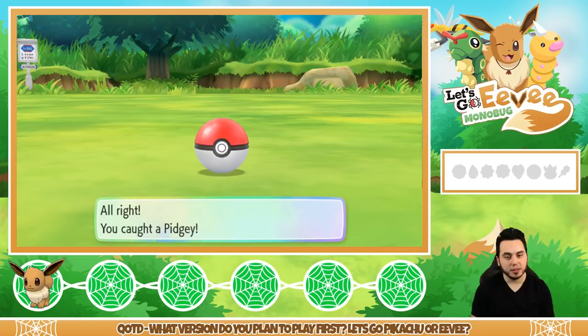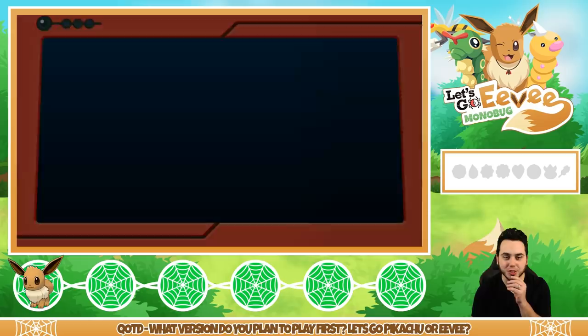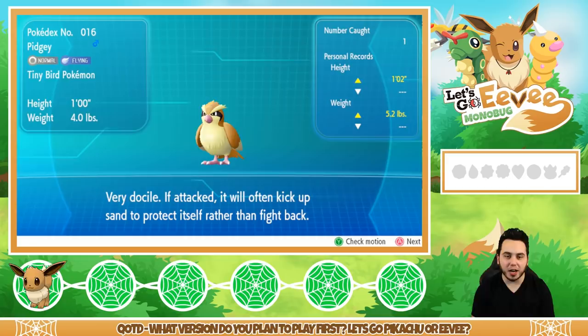What you know about that excellent throw? I caught a Pidgey, baby! My stream homies know it's just a Pidgey. Pidgey's data will be added to the Pokedex — very docile, if it has to it will kick up sand to protect itself rather than fight back. Pidgey's been added to my party, and I can just box it right away too, which is cool.